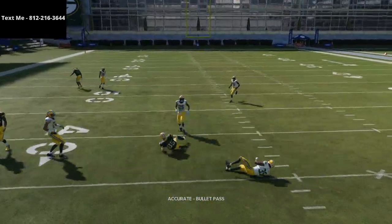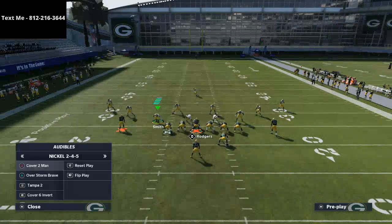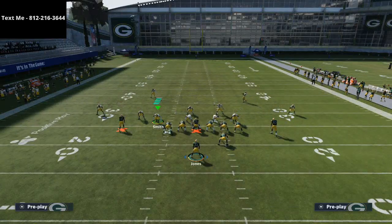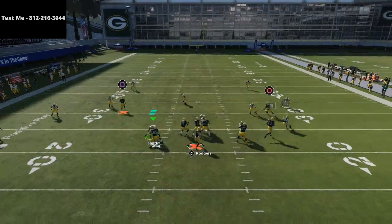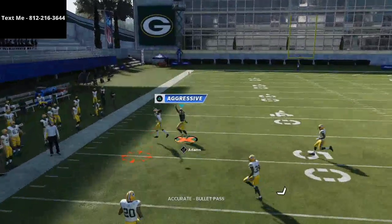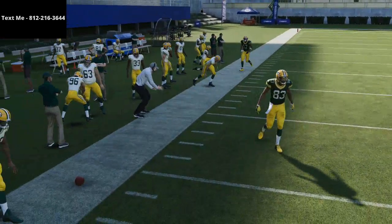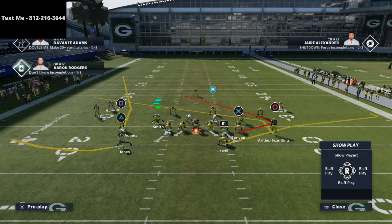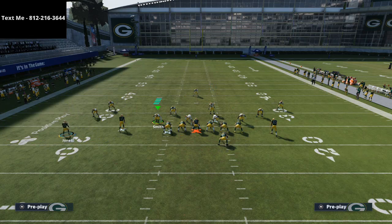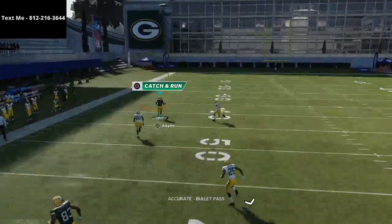Here we switched over to Tampa 2. This is why it's important to have a gunslinger quarterback in Madden — or to use the Packers. Aaron Rodgers is going to be able to pass lead hard to the left, and you actually have a shot at catching that ball. If they run Cover 3, it's an automatic one-play touchdown, making this probably the best Cover 3 beater in Madden 21.